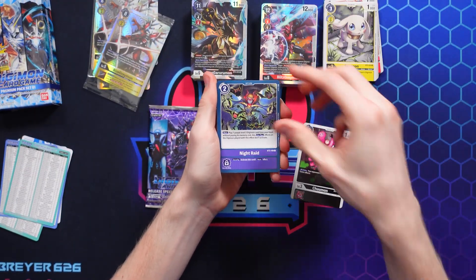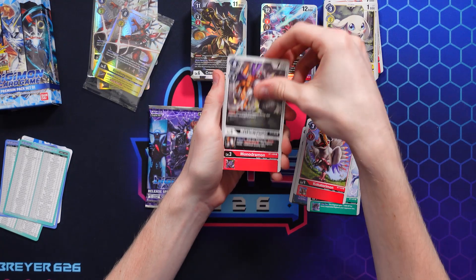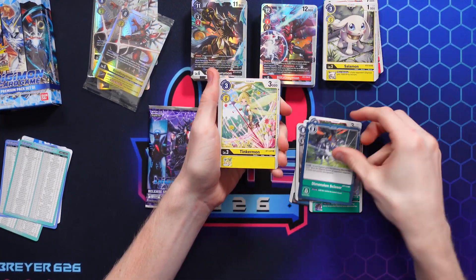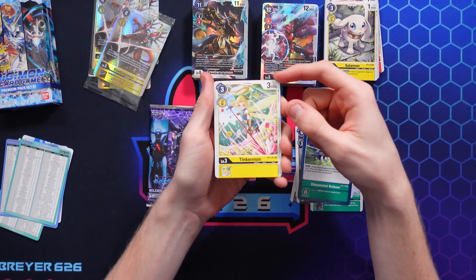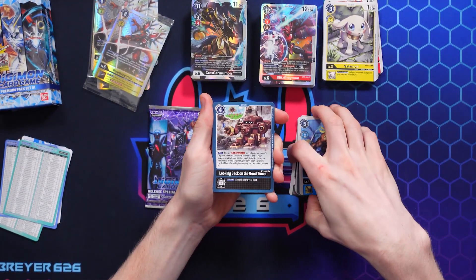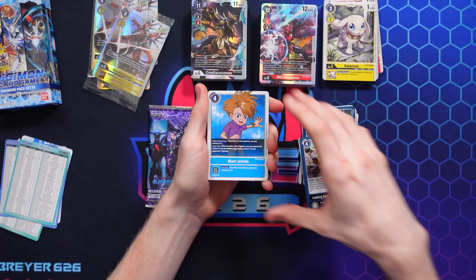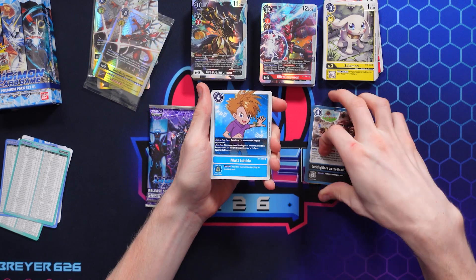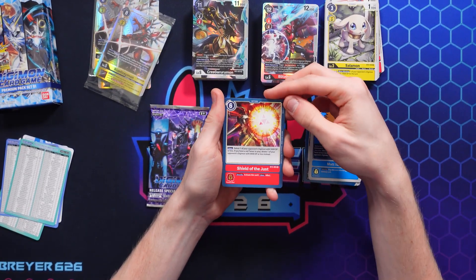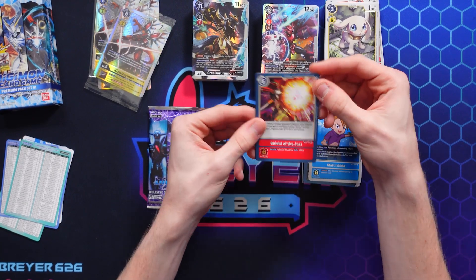We've got Chumon, Night Raid, a beetle, this ugly prehistoric bird, MetalGreymon — really nice — Mondramon which is really cheap cost for red decks, Dimensional Scissors. First uncommon is Tinkerman — look at that art, really cool. Then Leomon as next uncommon. Final uncommon is 'Looking Back on the Good Times.' Our first rare is Matt — that's a really good rare, really nice. And our next card is Shield of the Just: delete one of your opponent's Digimon with 5,000 DP or less. If you have a red Tamer in play, delete one with 8,000 DP or less instead — interesting little effect.